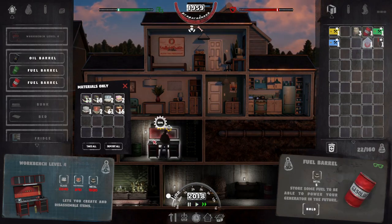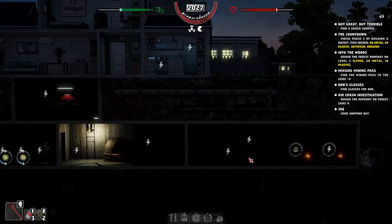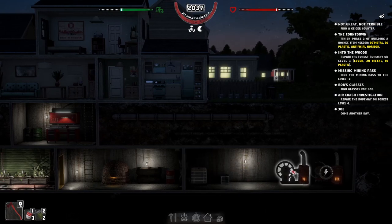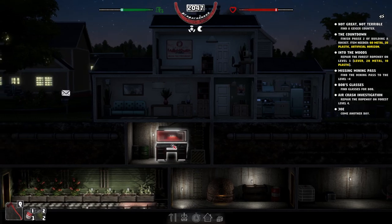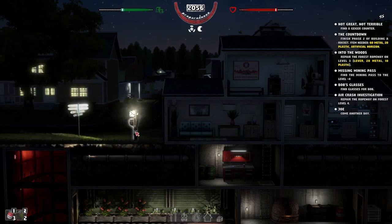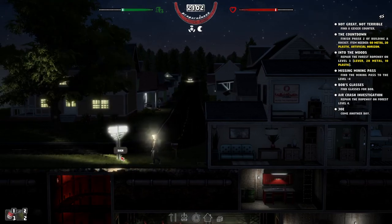Everything's gone off! We need a generator running — we need it to power everything. We've got one generator, so we need at least another one. To be honest, we probably need a fourth generator, but I don't think we're ready for that. Let's go to Joe now — he may have some other things for us to do. We'll grab the fuel off him as well, and let's go see Joe at the junkyard.